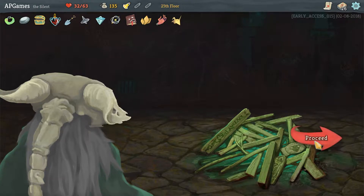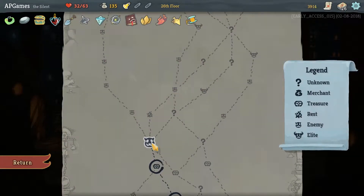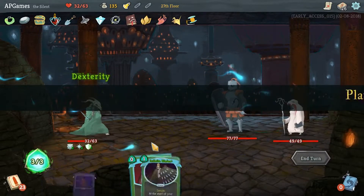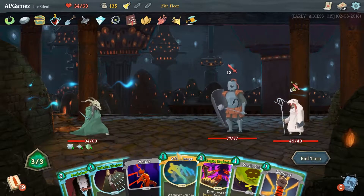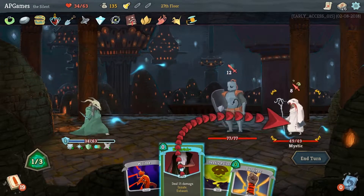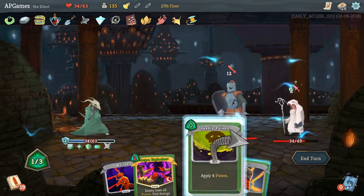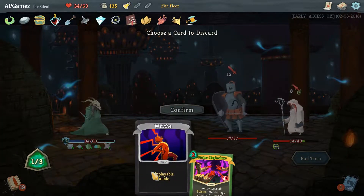Whenever you play a power - this is a fantastic relic, yes, love it! Let's get ourselves another relic. Enemies with Weak deal 50% less damage rather than 25% - awesome. Another relic - Threaded Needle, Plated Armor. This is all coming together, guys. All these relics - if we can just survive this I think we're pretty much in the clear.